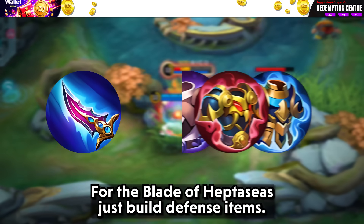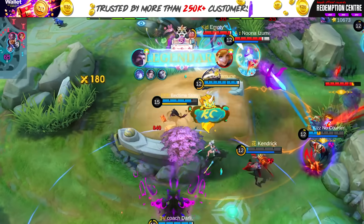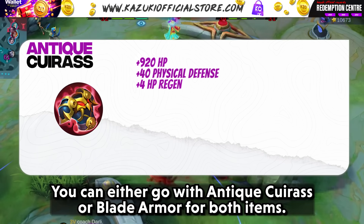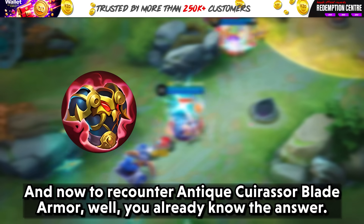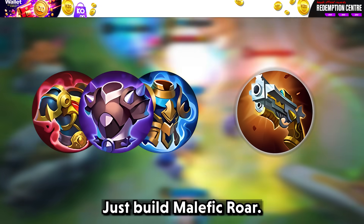For Blade of Heptaxis, just build defense items — yeah, there is penetration but it's not that much, so you do the same thing. You can either go with Antique Cuirass or Blade Armor for both items. And to counter Antique Cuirass or Blade Armor, well you already know the answer — just build Malefic Roar.